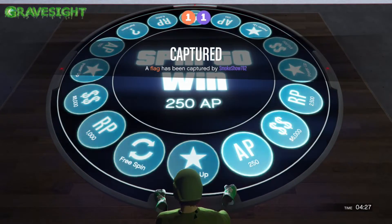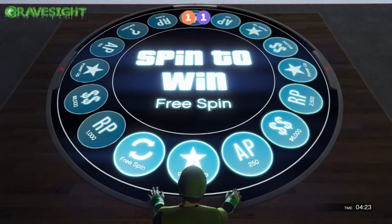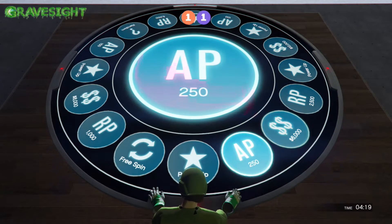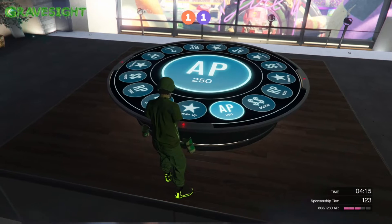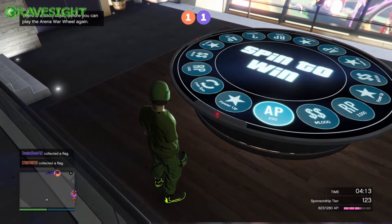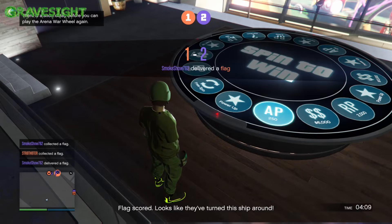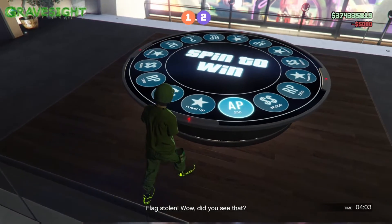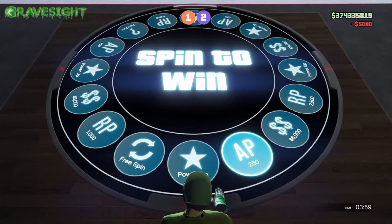Obviously the worst things are going to be like free spin — that doesn't mean anything — and then turrets, RC car, pretty crappy, and then who really wants cash? Especially when you're rocking like 380 million dollars — I just want either the AP or the RP, but mainly I'm just after the AP. Right now I'm close to level 125 and I'll be hitting 125 today, which doesn't put me much closer to that Space Docker.